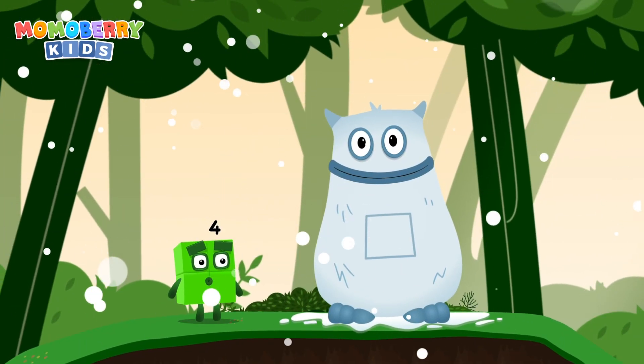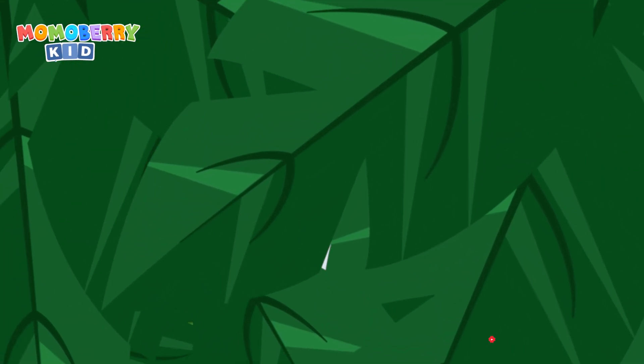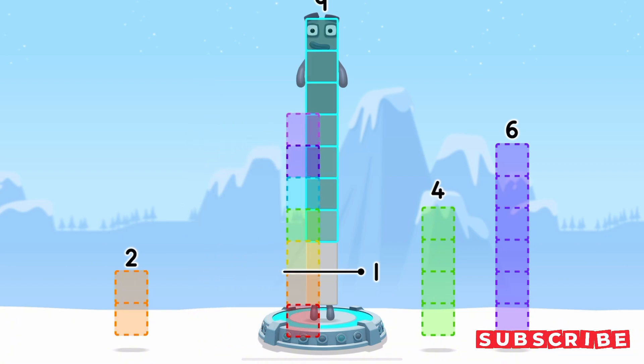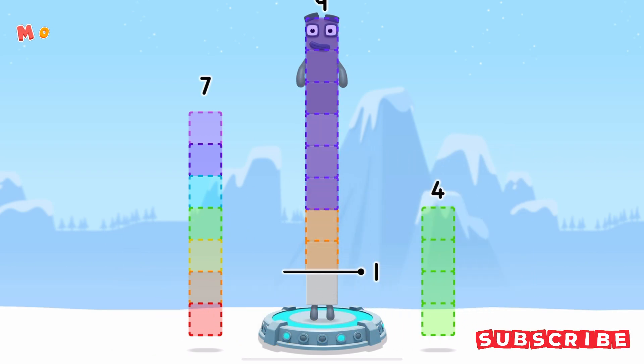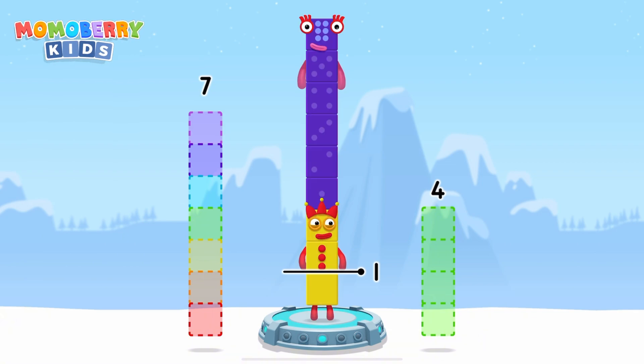Yum, yum! Here comes Big Tom! Take number blocks away from nine to leave one. Seven, six, two. Correct! Nine minus six minus two equals one.